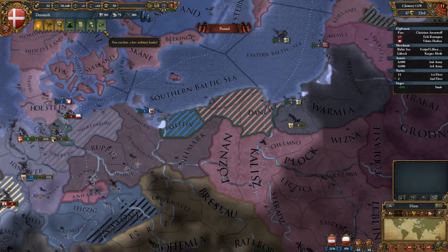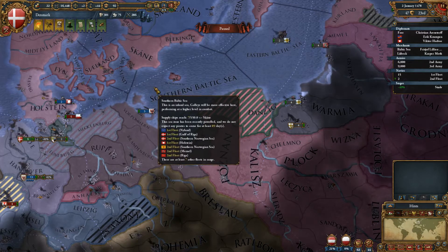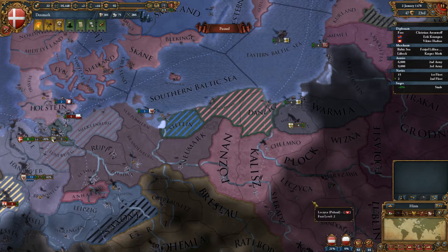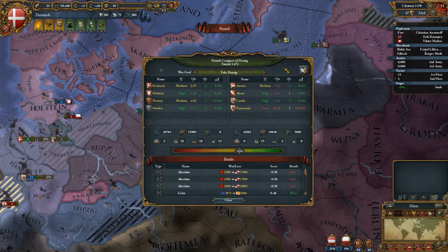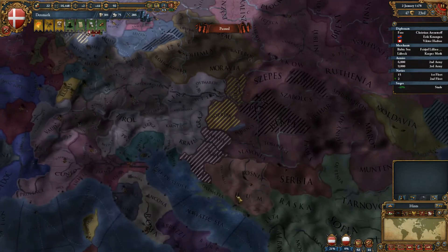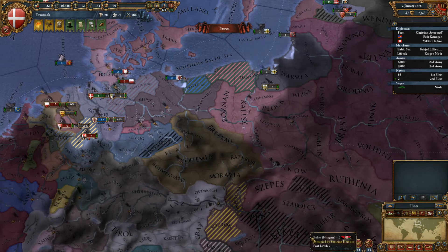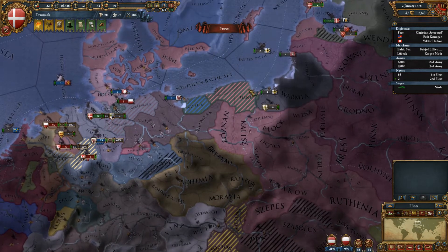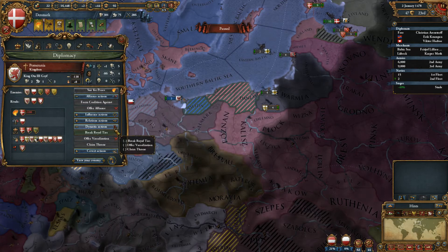Hello everybody and welcome back. This is Neufra continuing to play Europa Universalis. We're in this strange war where Austria - not Australia - is the leader of the war we made against Pomerania to get Danzig. We need to get to 40 war score to get Danzig, but we can't actually do the peace agreement with Pomerania directly.